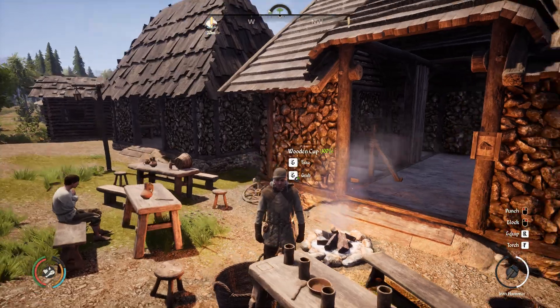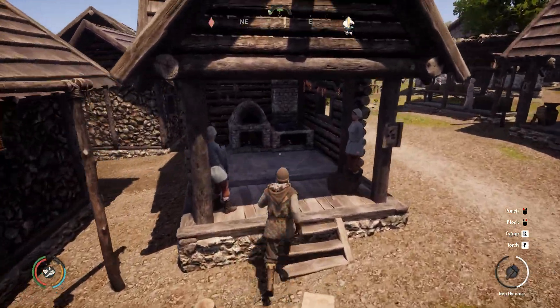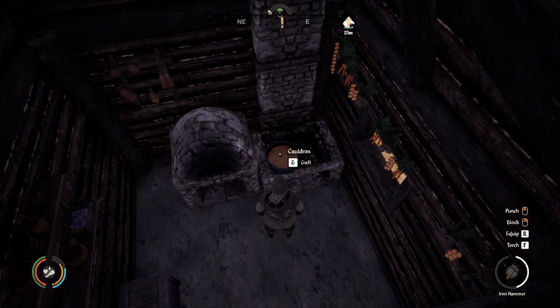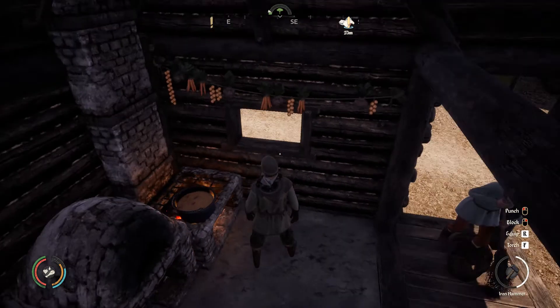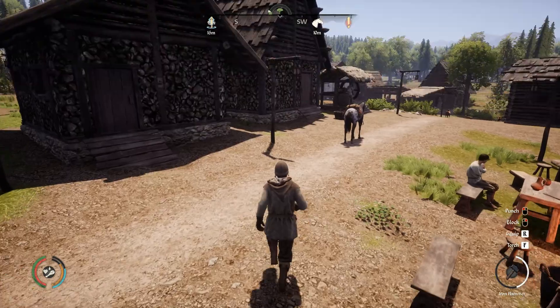First thing we're going to do is go over to the kitchen and find the potage recipe. It uses raw meat, cabbage, and a wooden bowl. So we have to be able to produce those three items.